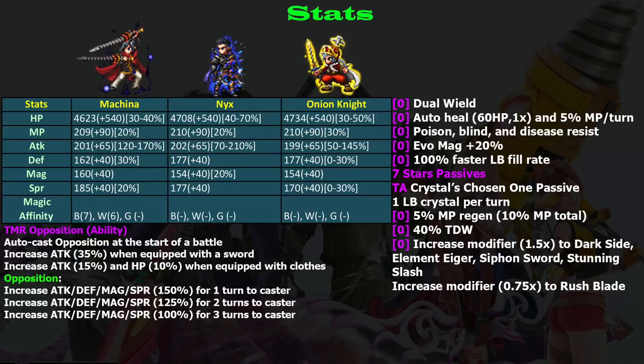On seven stars, he learns another five percent MP regen, so he gets 10 percent MP regen per turn, which is quite good. Like other dual wielders, he gets 40 percent dual wield boost. It is very high — if I'm not mistaken it's the same as Nyx or Onion Knight. Machina is better because 40 is the highest, if I'm not mistaken.